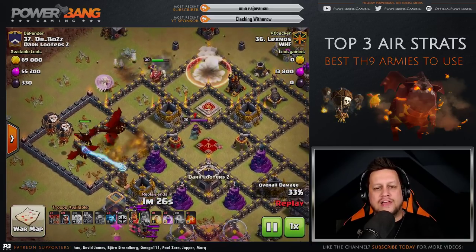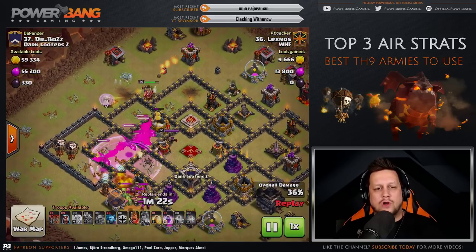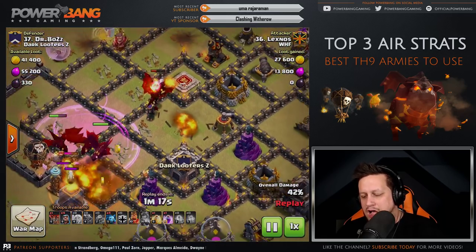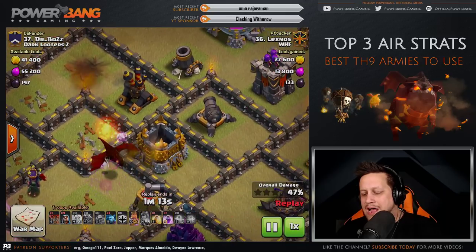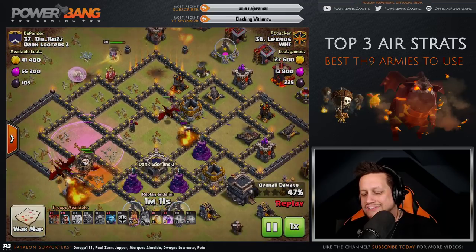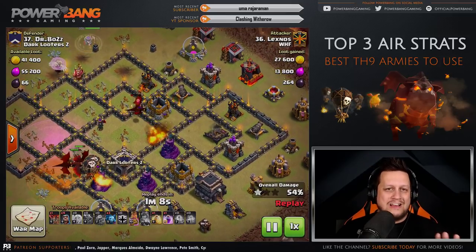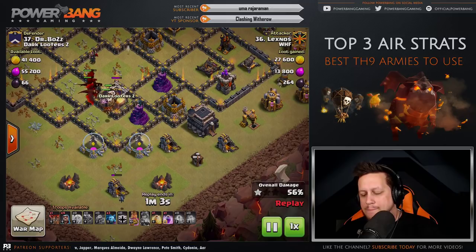The Queen goes around the top and uses her ability, using the remaining spells on the dragons. One or two dragons are in danger of dying to the air defenses — they do end up falling, but that's okay. The Queen is not done up there; she continues her walk. The dragons on the bottom are going to wrap their way around, and he still has the King as well.